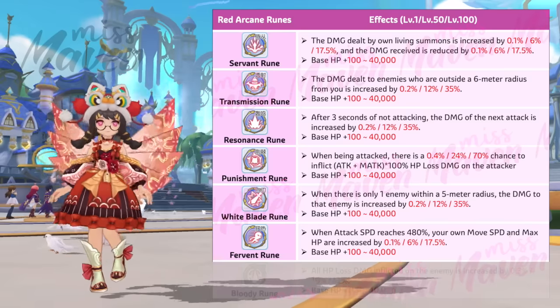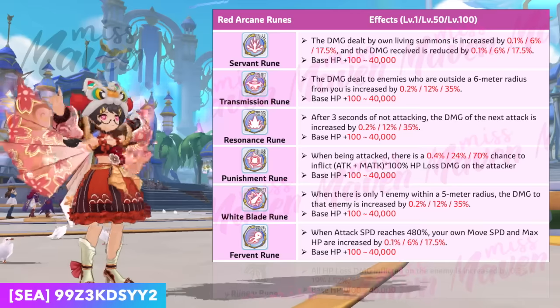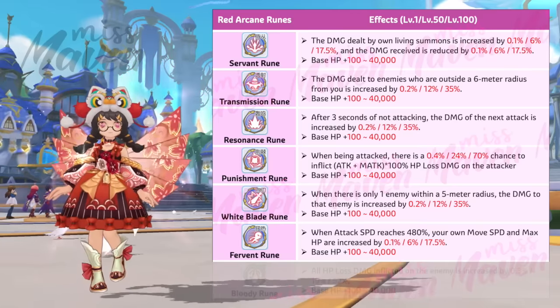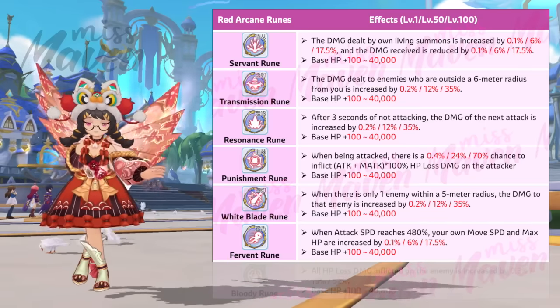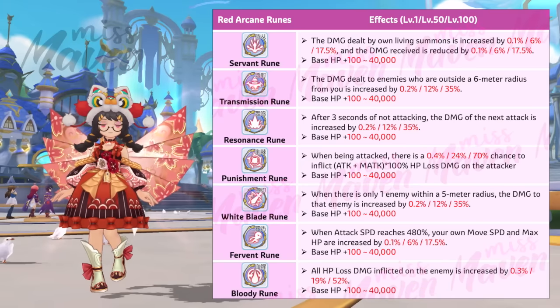Sixth is the Fervent rune, which triggers when your attack speed reaches 480%, wherein it will enhance both movement speed and max HP by up to 17.5%. Although it's designed to improve the quality of life of auto-attack builds like AARM and Flow Blade Ninja, support classes might also benefit from this rune by investing some stat points on Agi.